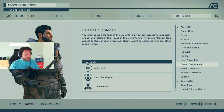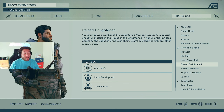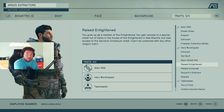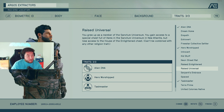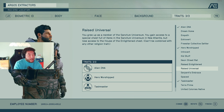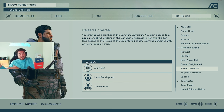Raised Enlightened is a religion trait — you grew up as a member of the Enlightened. You gain access to a special chest full of items in the House of Enlightened in New Atlantis, but you lose access to the Sanctum Universum chest. You can't combine it with any other religion traits. Raised Universal is the opposite — you grew up as a member of the Sanctum Universum, gaining access to their special chest but losing access to the other.